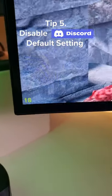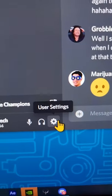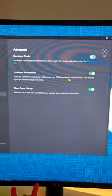Tip number five: has your Discord chat got your game running slow? Head to User Settings, Advanced, and then disable Hardware Acceleration.